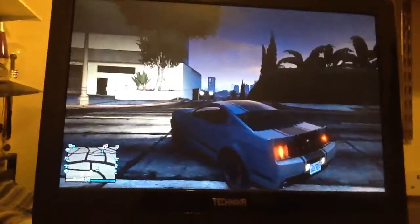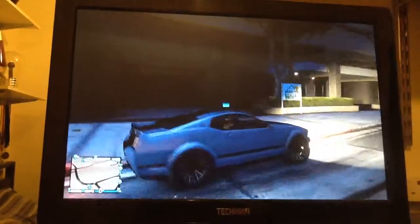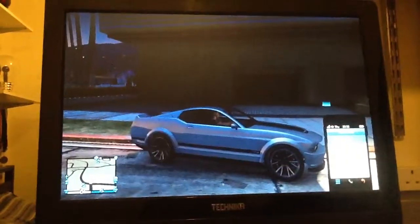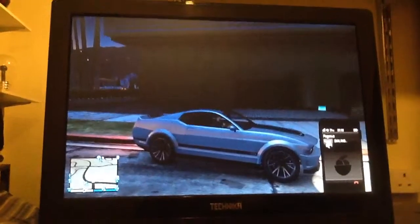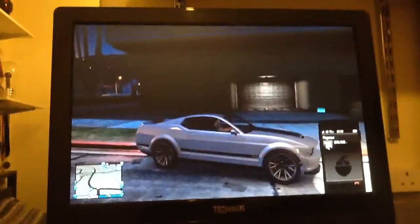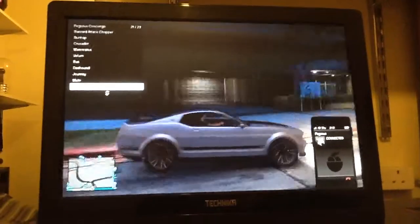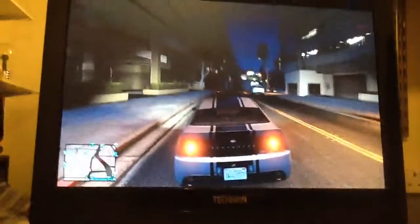I'm going to show you right now. You have to be next to your garage — you can see this is my garage, Eclipse Towers. If you want to do this, just pick up your phone, go to Pegasus, and you have to order the stretch. It works with a stretch, so I'll do it with a stretch.